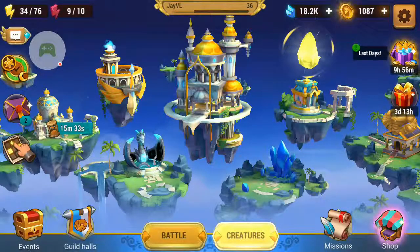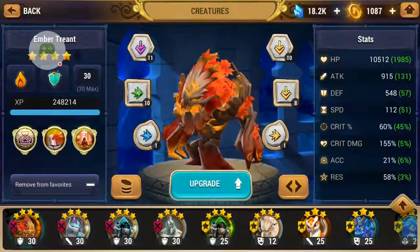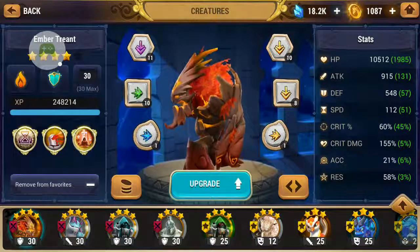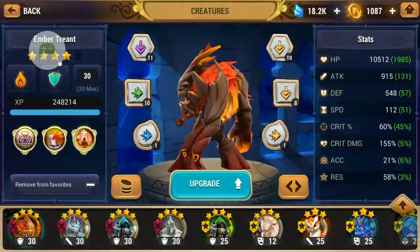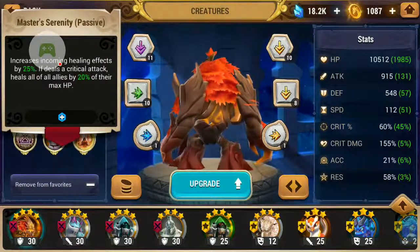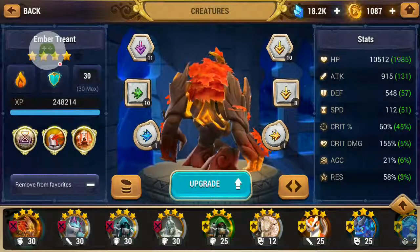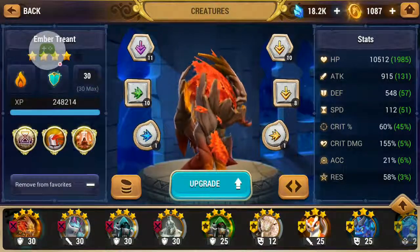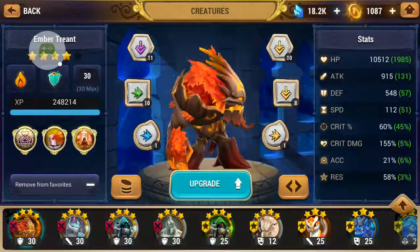How you manage your glyphs depends on your playstyle and the creatures you're bringing to PVE or PVP content. For example, for my Embertrian, this is how I glyph him — he's my healer and I want him to move fast and hit crits, because his passive heals all allies by 20% of max HP when he deals a critical attack. I don't care about draining HP or other stats because he is my healer. However, building the same Embertrian differently is also possible, so it really depends on your personal playstyle.